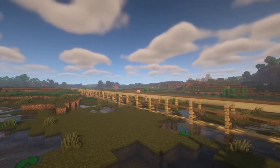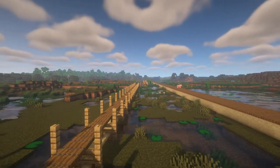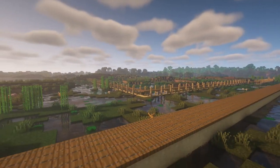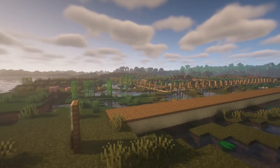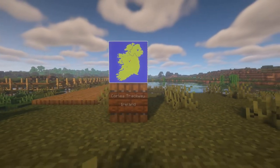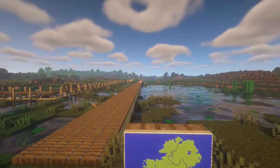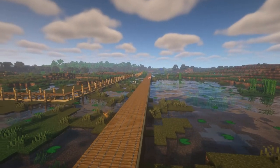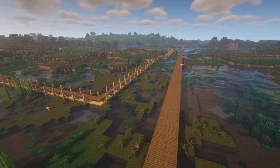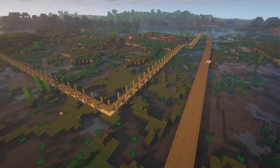Different bogs preserve organic material differently. Raised bogs, for example, are good at preserving corpses and soft tissue, while fens are good at preserving skeletal remains rather than soft tissue. Timber trackways and other items made from wood are preserved due to the extremely low oxygen conditions in bogs, which prevent the wood from decaying as it normally would. The timbers also take on a black color as the acidic conditions in the peat and iron salts react to the tannins in the wood.